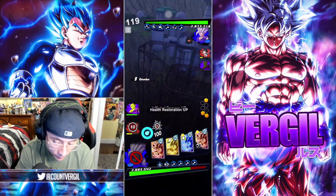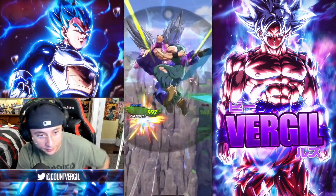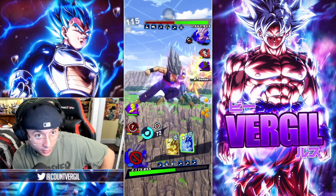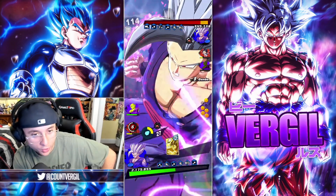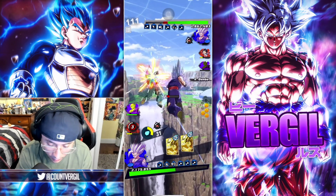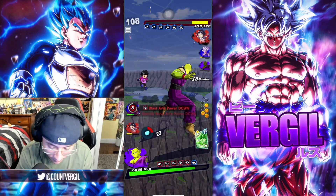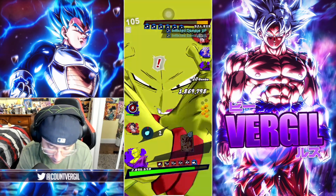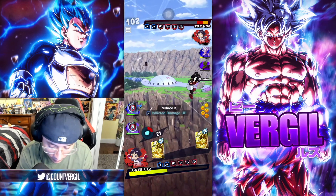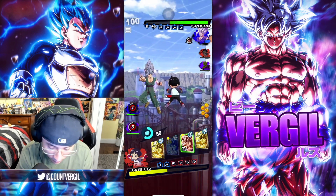He has a blue card. Let's get this — strike and blue, does this kill? It's a good kill. Too much damage — forgot he got endurance here. You're done. Nice.